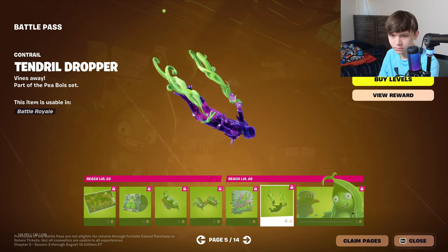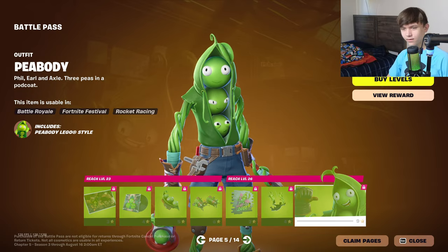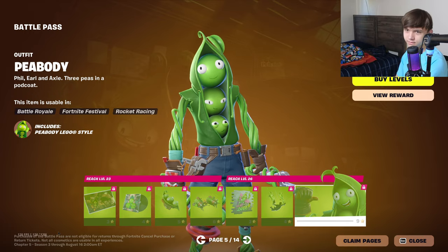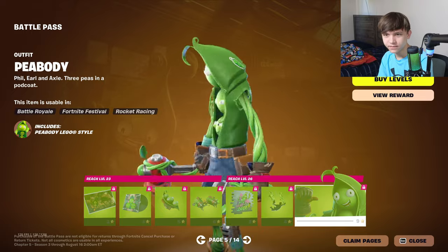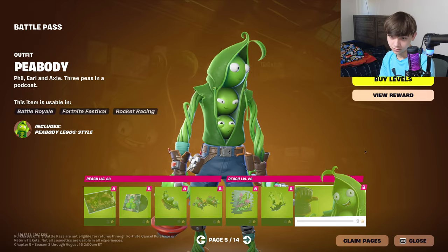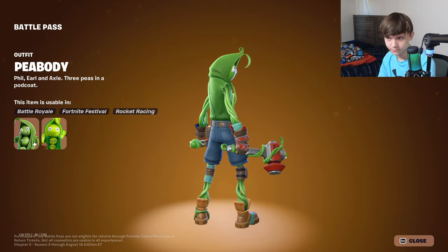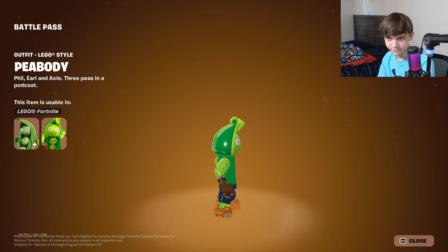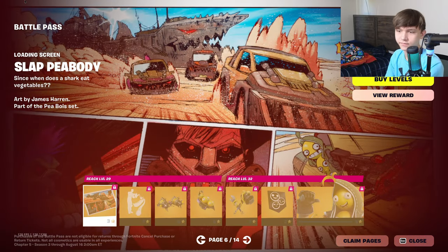Tendril dropper, and then we got the Peabody skin. We don't have to keep doing meme skins — ever since Peely they've always tried to do some kind of meme skin of the season, but we don't need to keep doing them. It's got a Lego style though — I forgot about the Lego style. I think I like the regular style better.